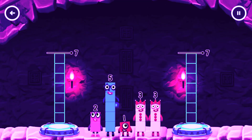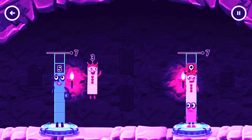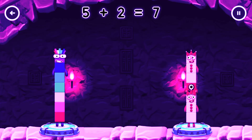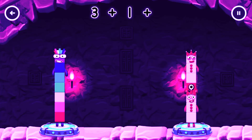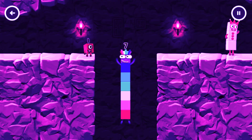Share the number blocks evenly to make two groups of 7. 5, 2, 3, 1, 3, 2, 3. Correct! 5 plus 2 equals 7. 3 plus 1 plus 3 equals 7. 7 equals 7. I am 7. Excellent!